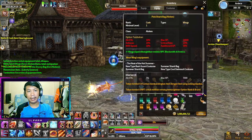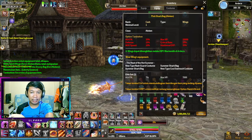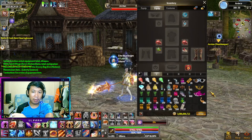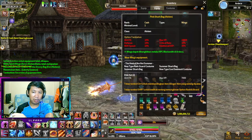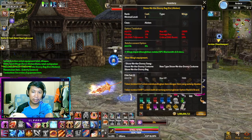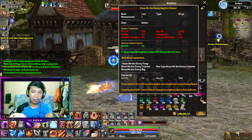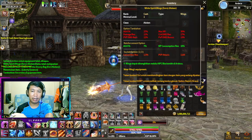Kalau ada effect set-nya, dapet effect set-nya kalau kalian aktifin ya, ikut sama effect set. Selain itu, ada lagi cara naikin opsi sayap kalian, dengan cara di-awaken. Urutan awaken itu dari polos, terus IO, terus sera, dan terakhir itu YS. Kalau ke IO dan sera itu, kalian 100% jadi. Ini yang contoh sera ya, ini kedua tahap, ini pasti jadi lah. Dari polos ke IO 100% jadi. Dari IO ke sera pasti 100% jadi juga.